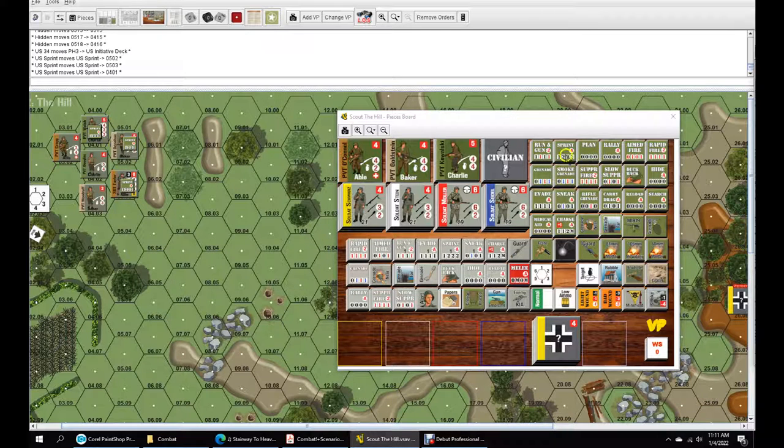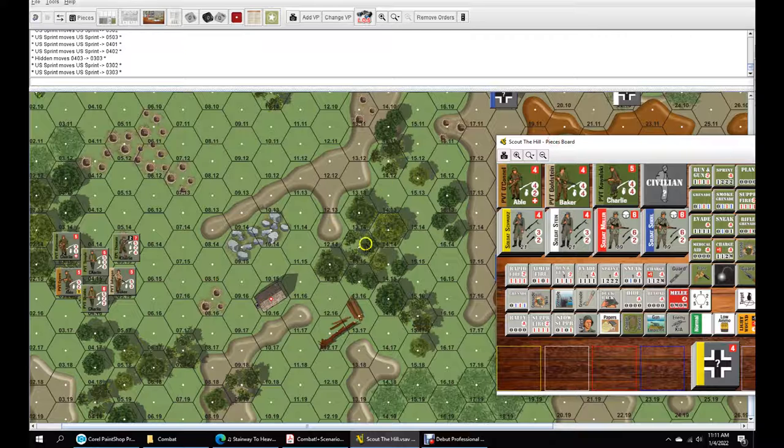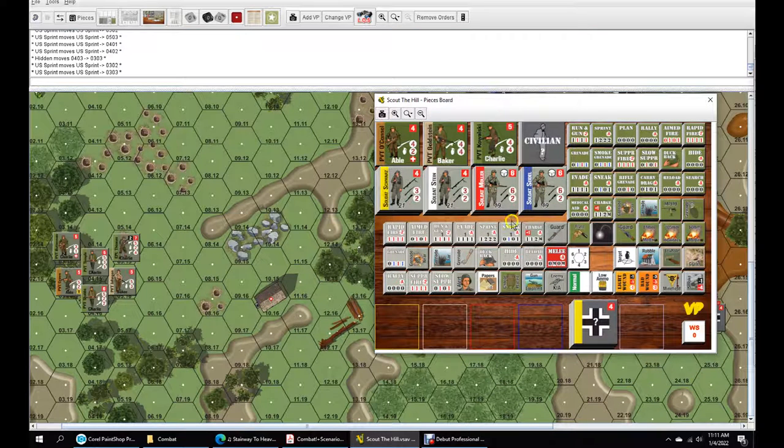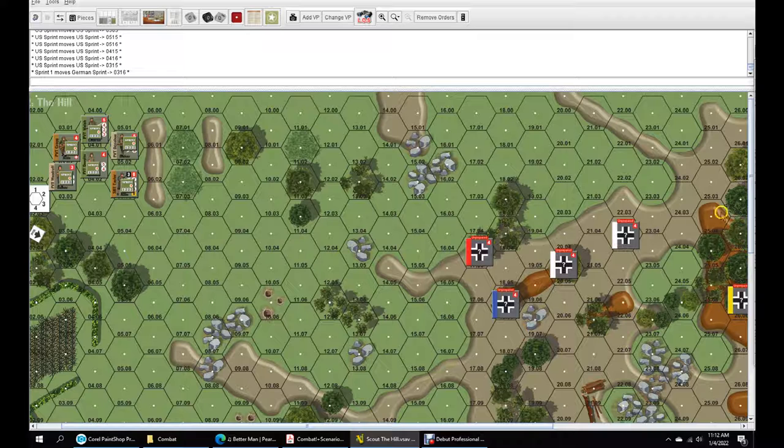We'll try to get them up there so I can take my time when we're up into it. We're going to sprint everybody down here too — try to sprint them all up into the woods, then go into an evade tactic or running gun as things start heating up. Everybody's going to be sprinting. I ran out of sprint counters somehow, so I'll put a German sprint counter on there.